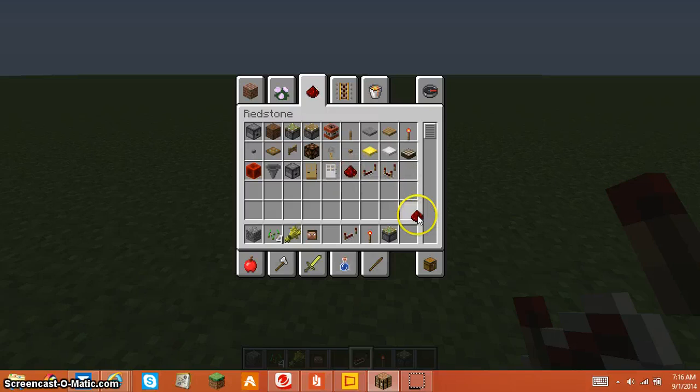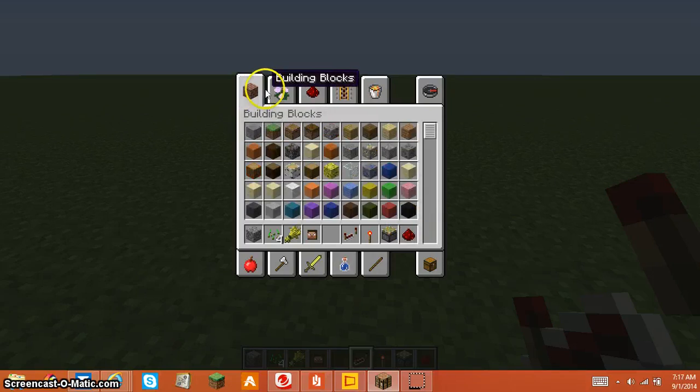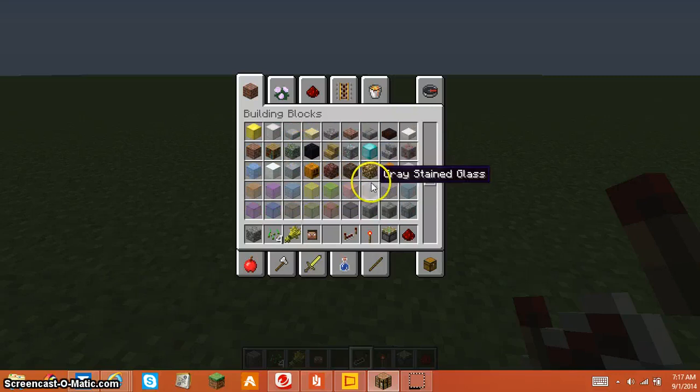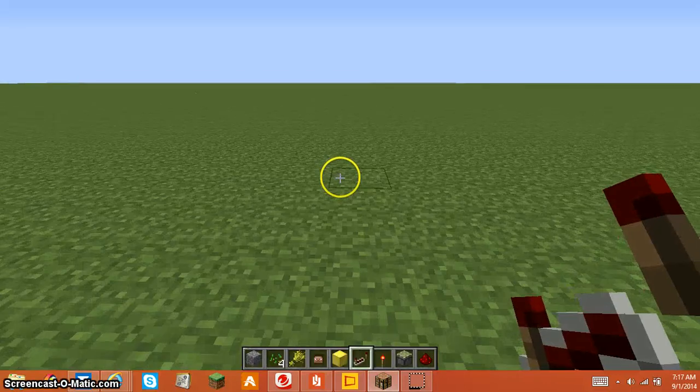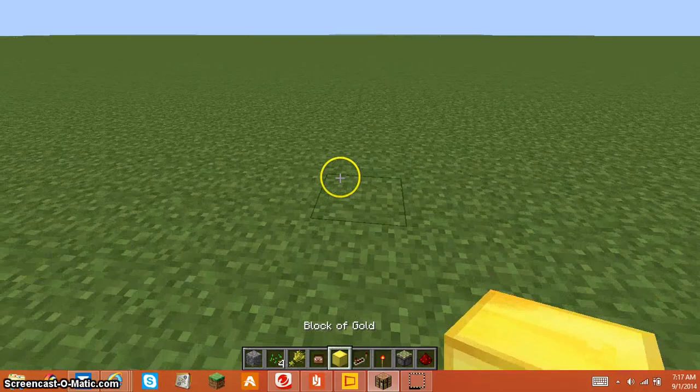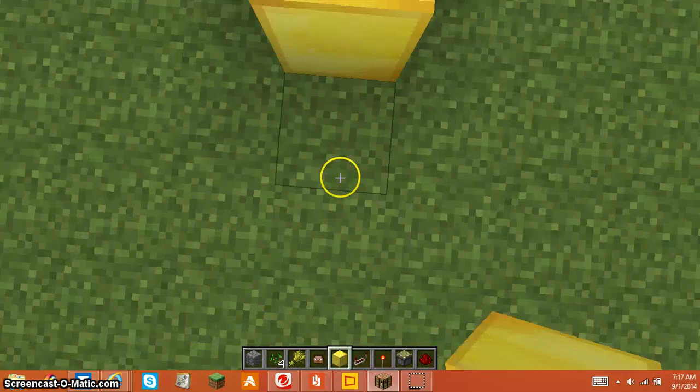You'll also need redstone and any block of your choice. I'm going to choose the block of butter. What you're gonna do for this one is place a three by three square of the block.